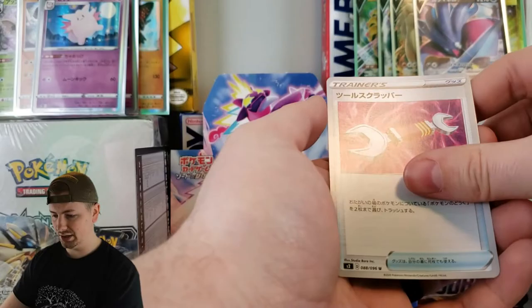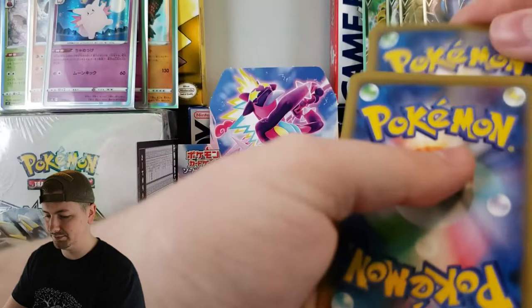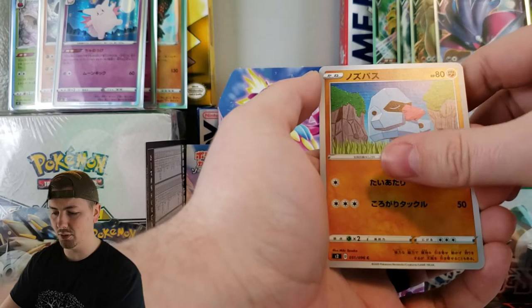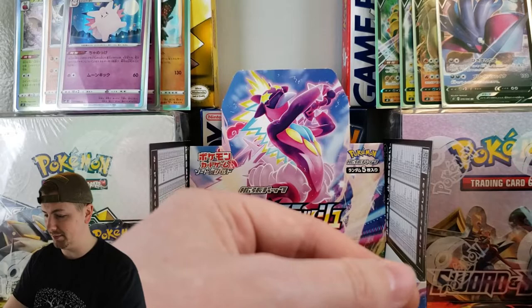We are down to our final pack now. Can we get anything else? Can we get a full art — maybe Giovanni or whatever her name is, Oceana? We've got an Energy, Scyther, Darumaka, Nosepass, and a Bird — Talonflame, wait no — Amandabuzz. Never mind, it just came to me randomly. And that is it guys. That is the end of the box. Wow, we had some really fire pulls though.